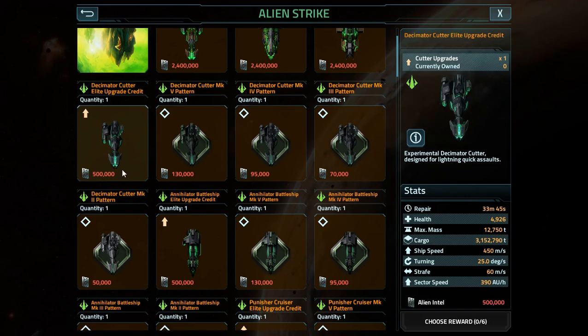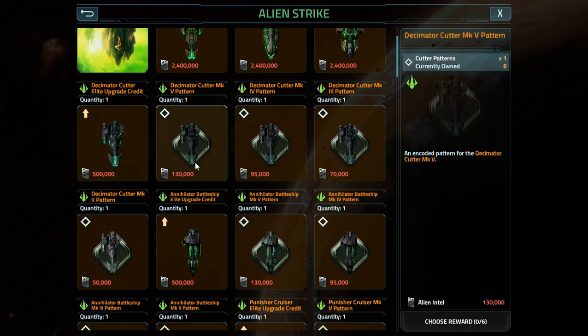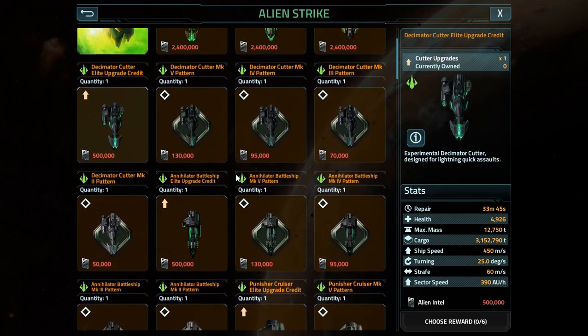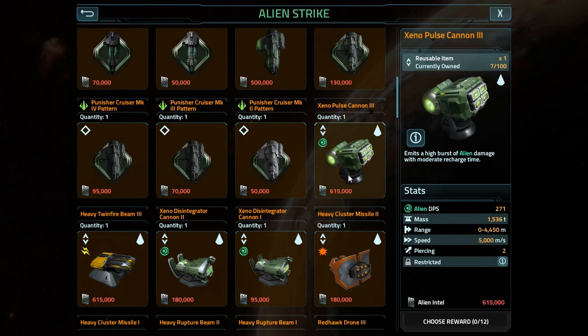It doesn't make sense for it to be such a high price compared to the Mark V because, yes, it is a fully crafted credit. But unlike the previous levels, it's not increasing the weight or various other stats — it's just increasing sector speed and cargo. So consider looking into the price of that. Not even going to mention the Axis at the top. The reusable items in general — I don't think they've ever gotten the prices right with any of them, and even now I can see issues.